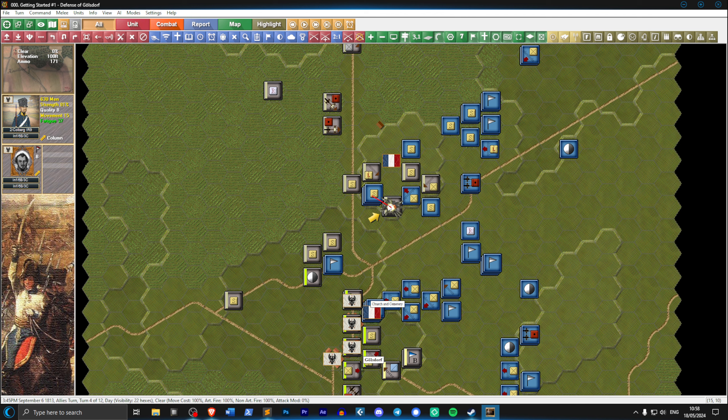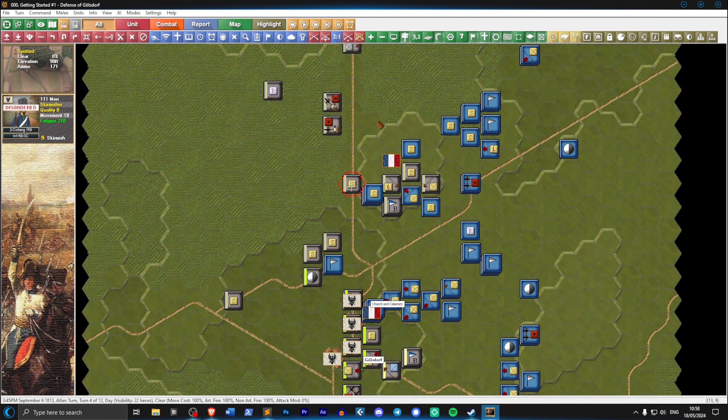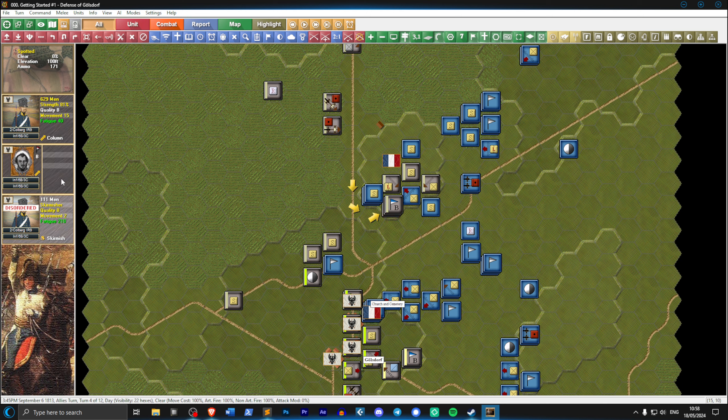We're going to take some skirmish shots and then hit these guys from the back. We're also going to move these troops in, taking some defensive fire - that's going to hurt. We'll join the melee here and have the light brigade jump in. We've got a brigadier general and we want him in the melee - that's going to be the most difficult one. We'll keep the brigadier general there.